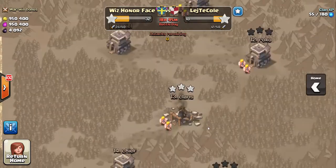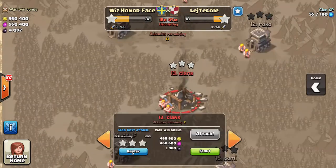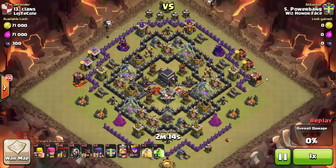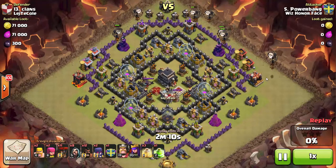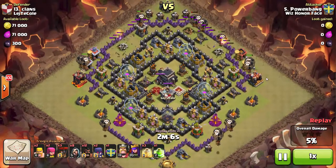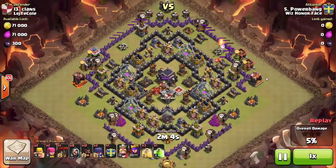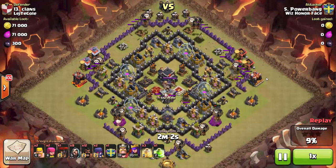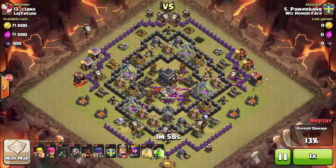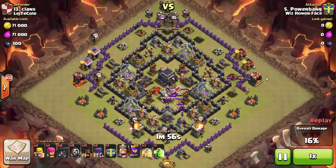I went down to number 13 — you'll probably recognize this base, it's a popular internet base called the Tsunami. Using targeted balloons here, doing a huge circle around the base. As far as the defenses are concerned, the air defenses are out of range until the balloons are right in what I'll call melee range — as soon as they're over the top of the buildings they're finally in range.